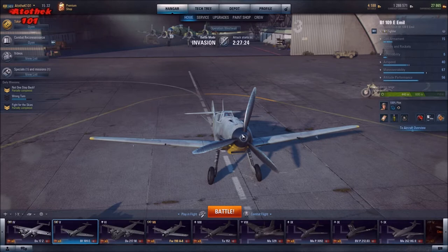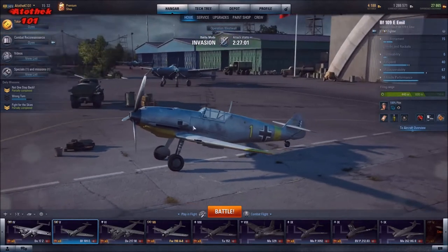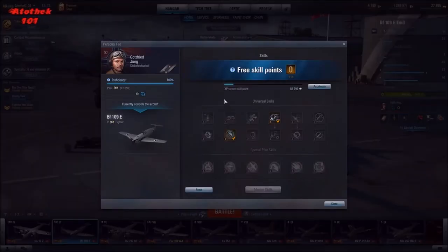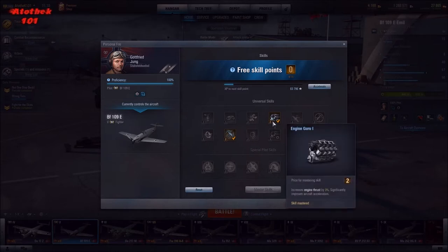Especially when there's a cloud of planes, you dive in, maybe shoot down one or damage one or two planes, then climb up with boost and try to escape. That's basically what this boom-and-zoom playstyle is about. With these traits, you want to maximize your speed.